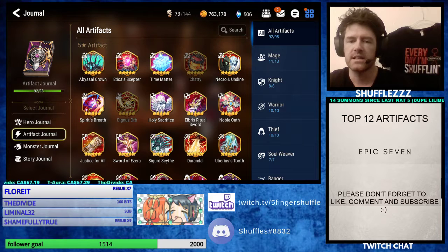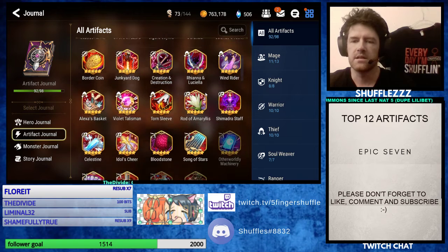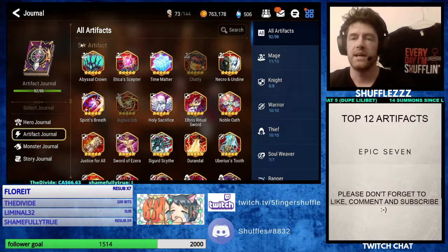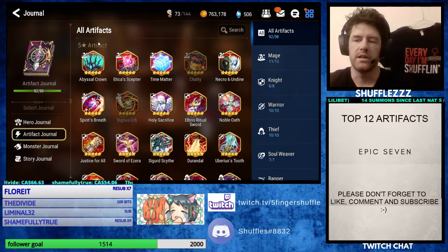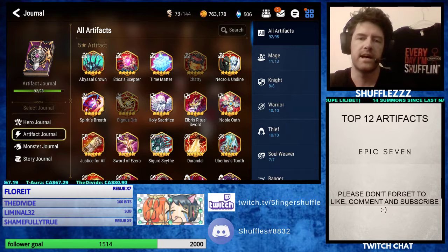A lot of people asked about the artifacts. I'm not going to do a tier list for the artifact. What I'm going to do is give you guys my top five-star mage artifact, my top four-star, and then go through all the other types as well — tanks, warriors, thieves, soul weavers, and rangers. Also at the end there is some big news regarding select summons, so stay tuned, as it may influence your decision as to who you exchange your units for in terms of your MLs.